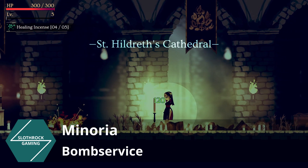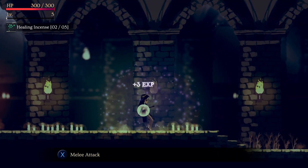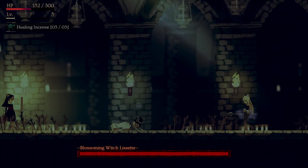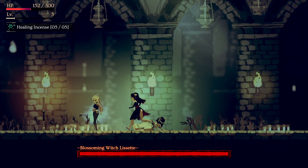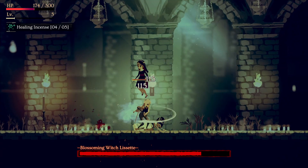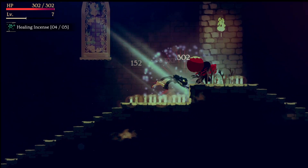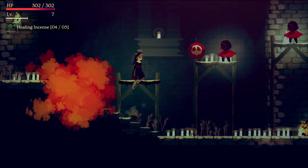Minoria is a platformer with hack and slash combat mechanics. The art is great and overall it's not bad, but for some reason I didn't find myself getting into it. It's still a great game and really adds value to the pack this month, but it's probably something I'm not going to play.